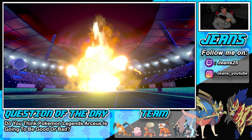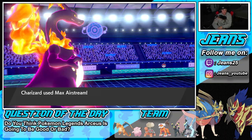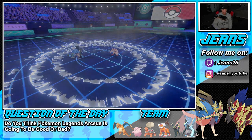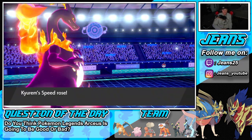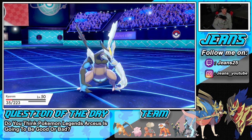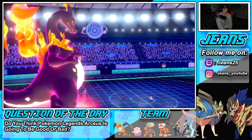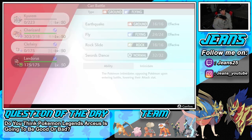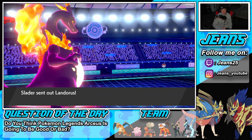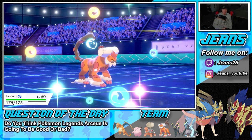Thunder Wave is a problem — Xerneas can probably outspeed us now. Flames take out my Kyurem-Black. I don't like where we're sitting now. Speed boost from Airstream is up and we won't survive a Wildfire. Definitely bringing in Landorus for the Intimidate. Xerneas can do big damage without Protect on Landorus, but we're hoping Xerneas switches in so Intimidate triggers on both sides.